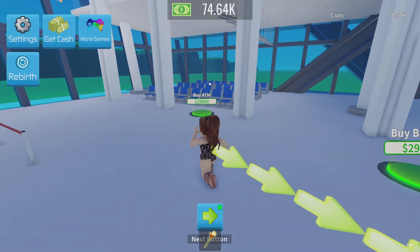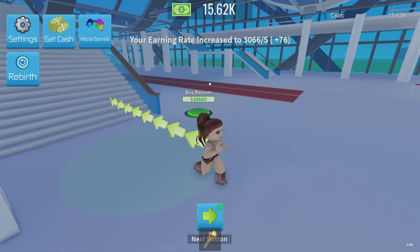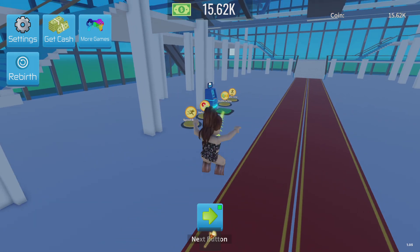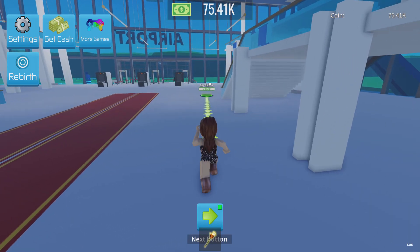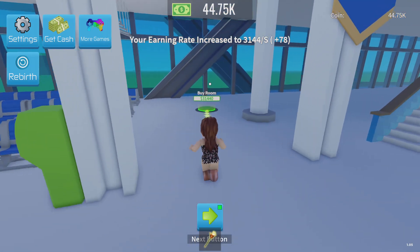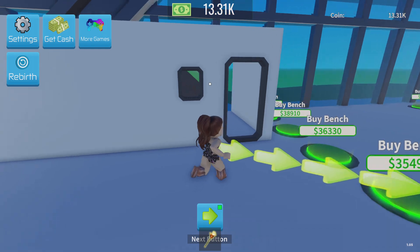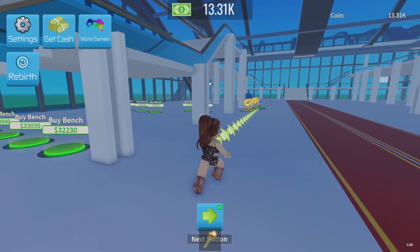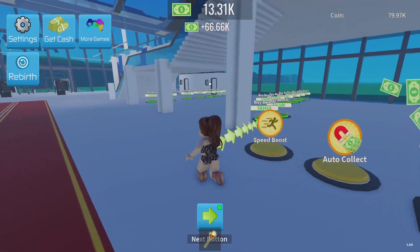I wonder if we can get different ATMs. Oh, it's like an ATM people can use. Luckily we've got one inside and don't have to go outside all the time. Let's get the banger, and then we can also buy a room — I wonder what this room's for. Comment down below if you know what these rooms are for. Let's go get some more benches done — people need somewhere to sit when they come to the airport.